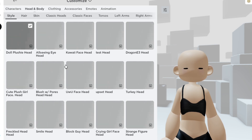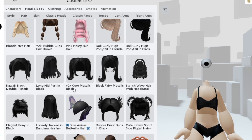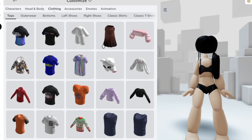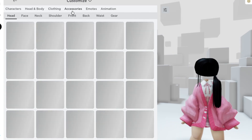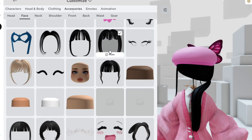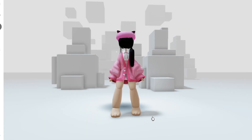Pick a head that you would like for your character — I chose this fake headless head. Then of course hair that would hide the eye, and then dress it up however you like. It will look like this, looks very realistic.